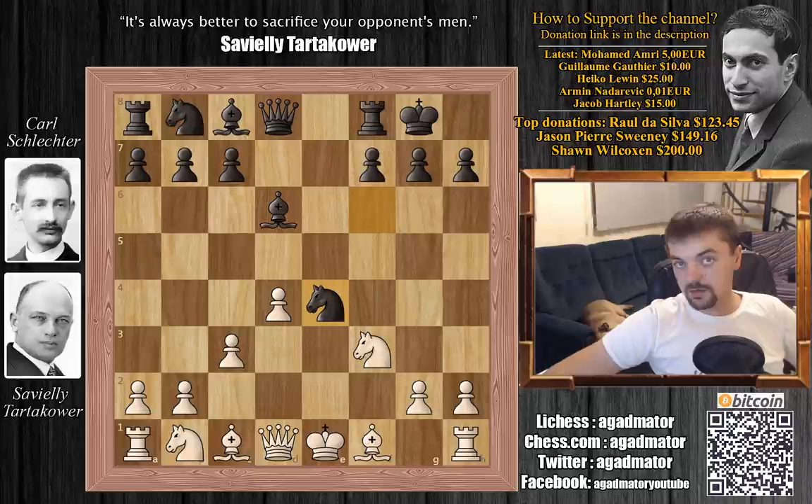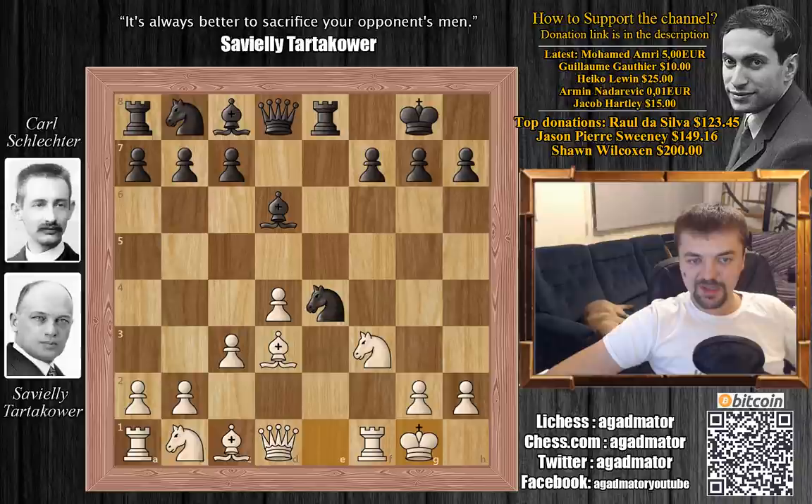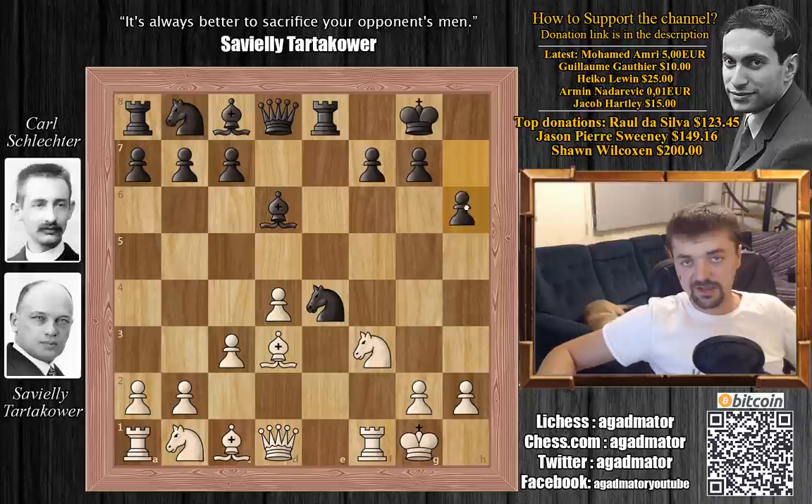Knight captures on e4, winning back the pawn. Bishop to d3, rook to e8 defending the knight and preparing some nasty discoveries. Tartakower castles and black plays h6. Lasker criticizes Schlechter for this move, saying the threat of bishop captures knight on e4, followed by knight to g5 and queen to h5, is only imaginary. But interestingly, h6 is the engine's favorite move, so Schlechter knew what he was doing.